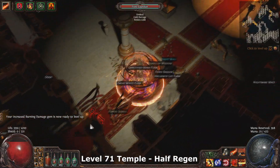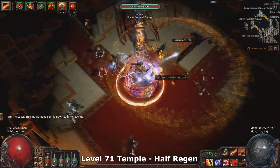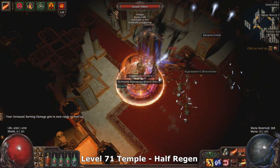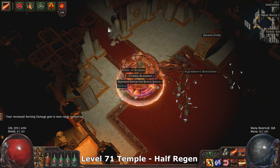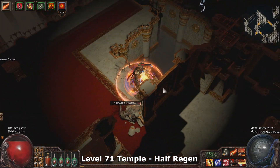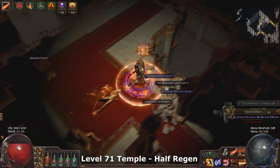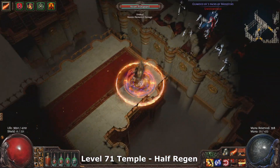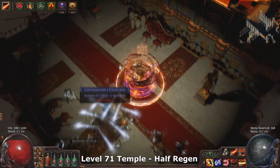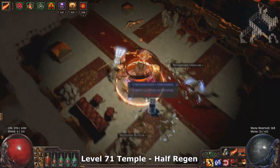My focus was to basically run each map once, think about specific things in the map that are good or bad for this build, and also to roll as many different mods as I possibly could. I started Alc'ing random maps and just running them with whatever mods they rolled on, so I could actually get and test out the mods. I've so far collected a fair bit of data, and I want to continue this into high-level maps, but I have some observations to share.